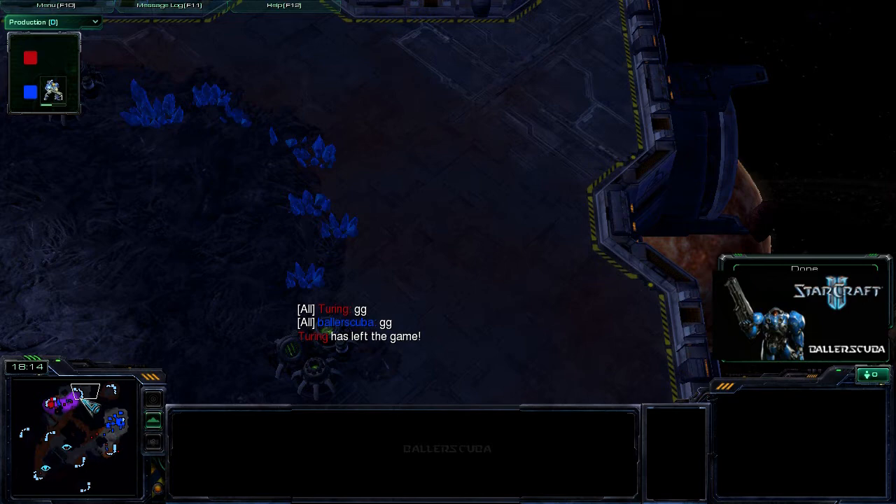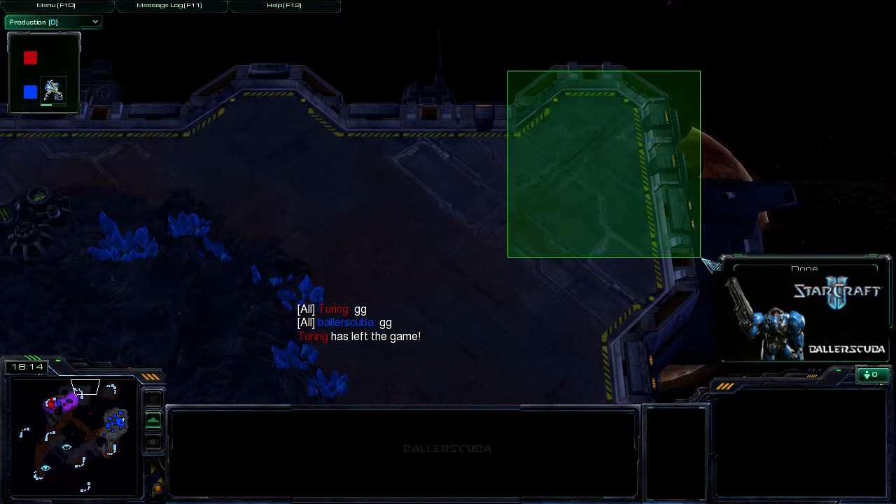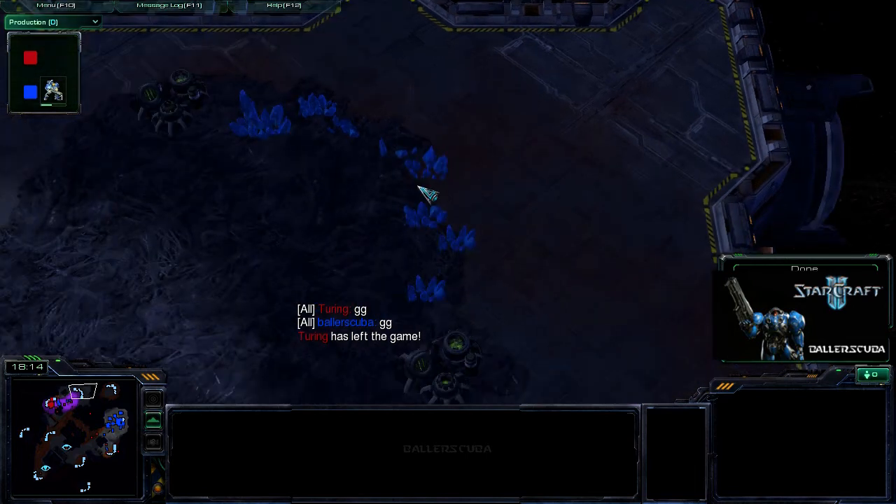But a small medivac drop into a corner of the field, wiping out his tech almost immediately — I cannot stress this enough: don't put all your tech in the back of your base on a map like this, where there's tons of room for a medivac drop, for Banshees, for air harassment.